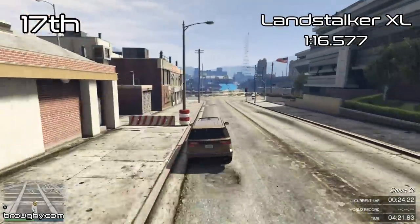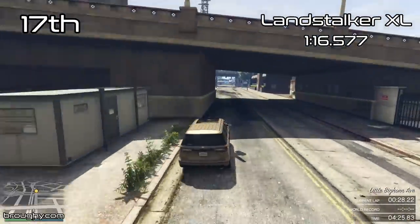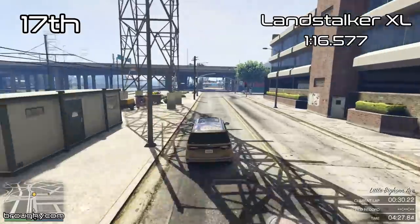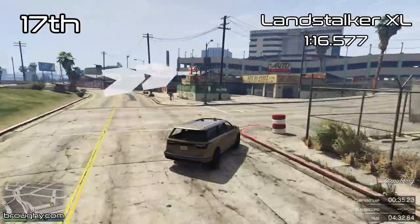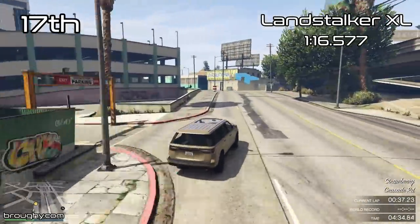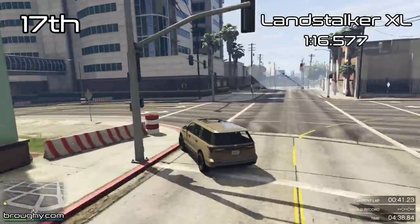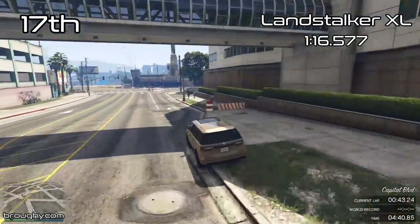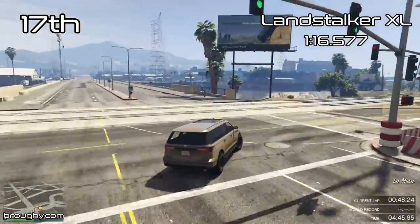In 17th place we've got the Landstalker XL, so the Landstalker and the Seminole are both very close in terms of lap time — directly next to each other in the SUVs class. With a 1:16.5, the Landstalker is a little bit quicker, but we're a good 12 seconds per lap slower than the very top vehicle in the class. We'll see the comparison between them.